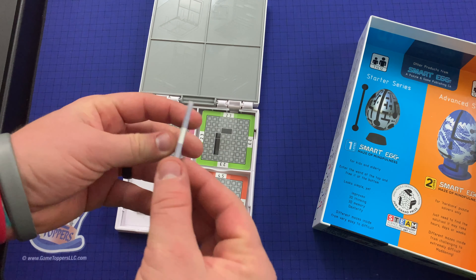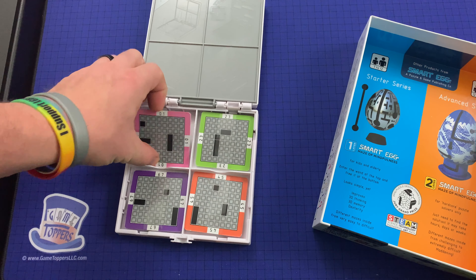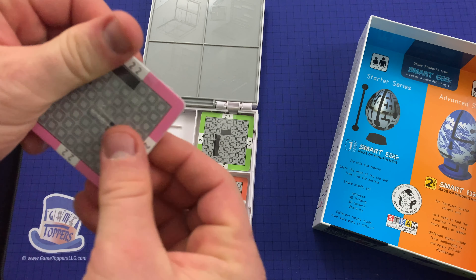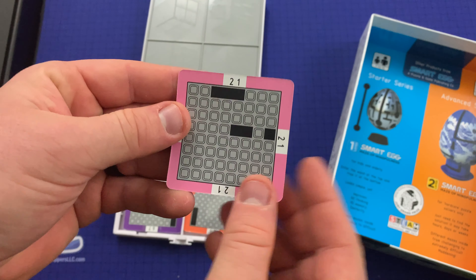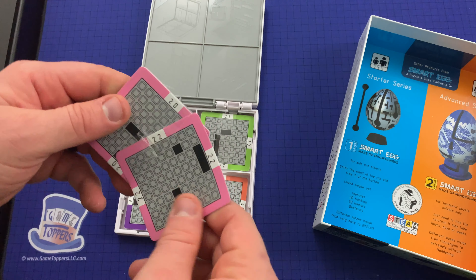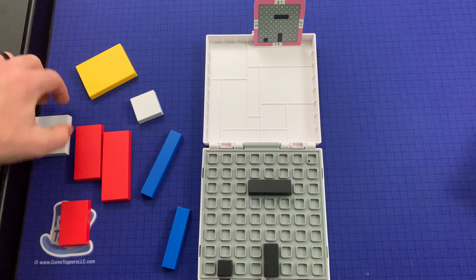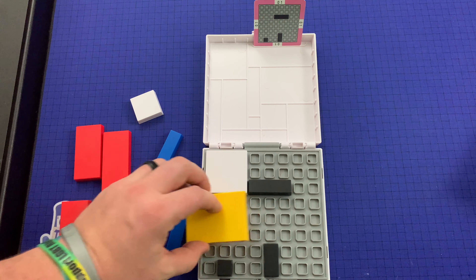I've got these different cards in here, double-sided. There are 22 different challenges of each color. So let's give it a shot. We put these blocks on here and now we've got to try to fit everything else onto the board.